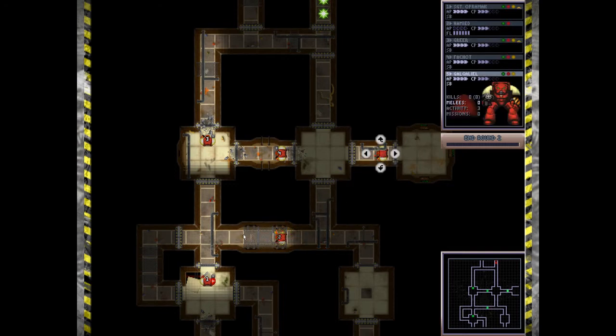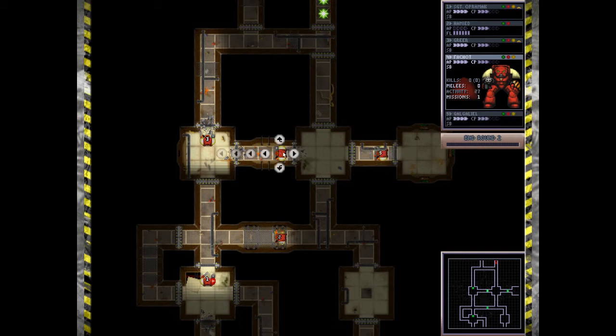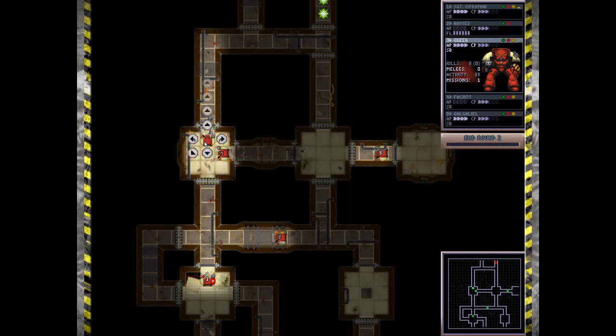I think I'm going to decide this marine is going to get down here with the flamer — he'll stand ready to give us support wherever he needs to. I can just get him in this position to cover down there.